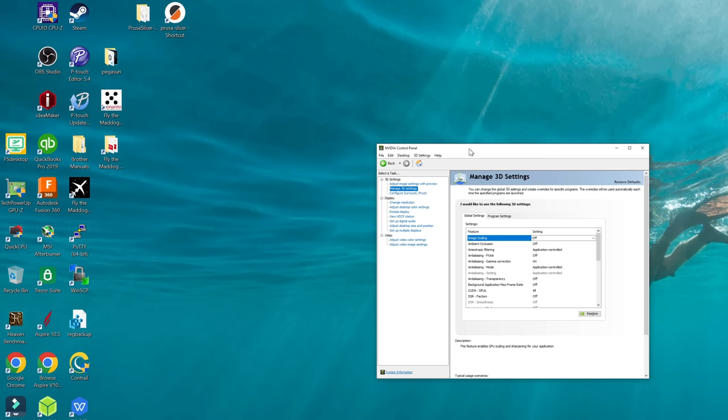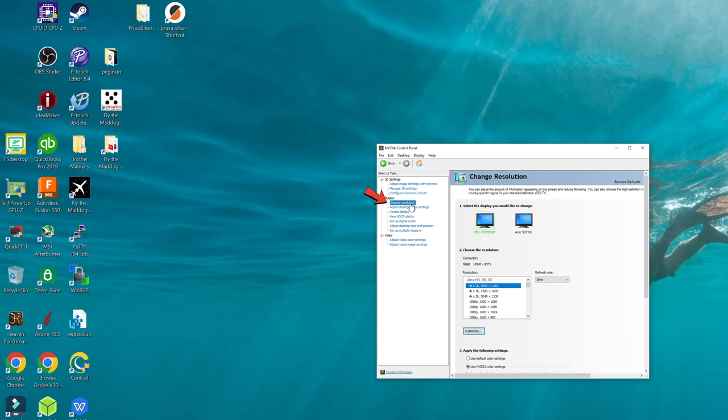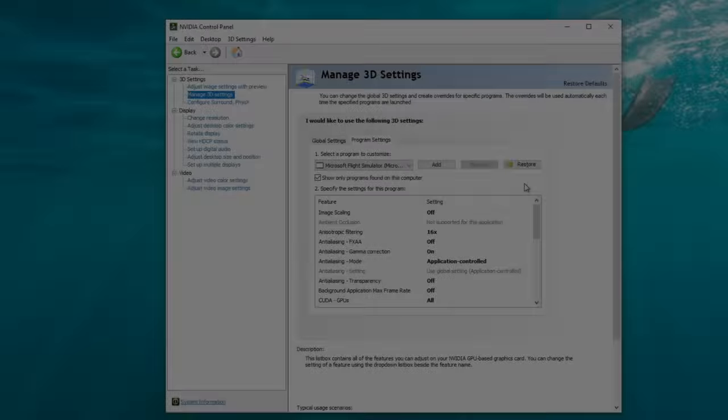There is one more thing: when you switch the NIS scaling tool off, you may be left with a distorted screen. Go back to the resolution menu, scroll down until you see the native resolution for your PC, then hit apply and save.